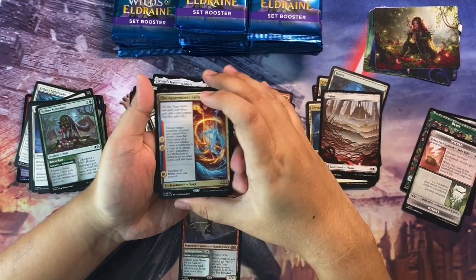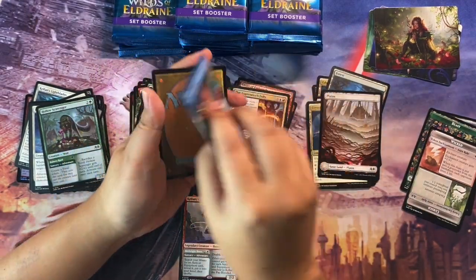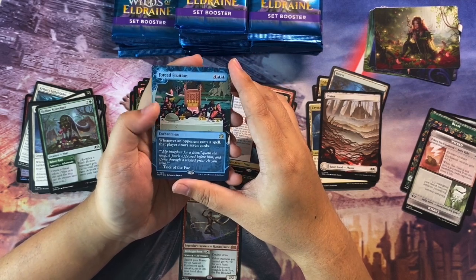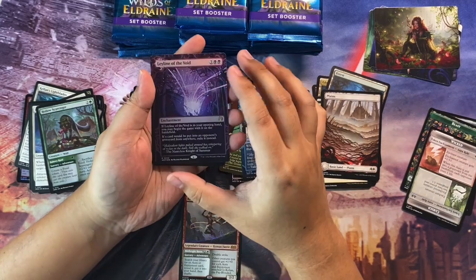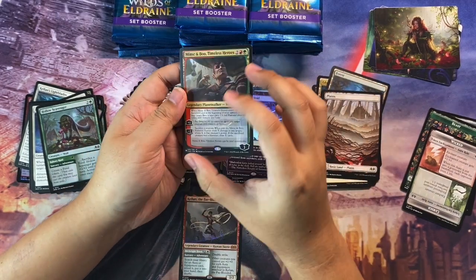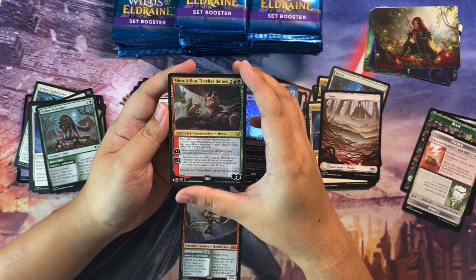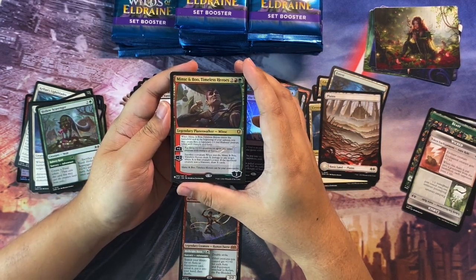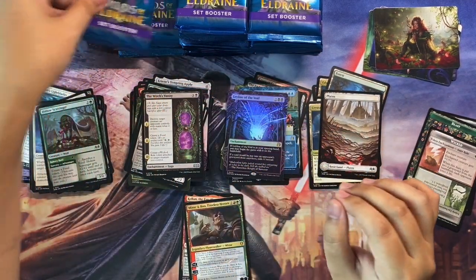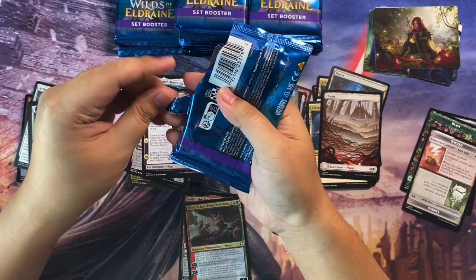Speaking of list cards, I think we have one here. The Apprentice's Folly — it's a saga. Then we have Forced Fruition — an enchantment, six to cast: whenever an opponent casts a spell, that player draws seven cards. For the foil we have Ley Line of the Void in alt art. For the list card we have Niv-Mizzet — it's a mythic — coming from Commander Legends: Baldur's Gate. I don't think I actually have that card, so this is a good pickup for me.